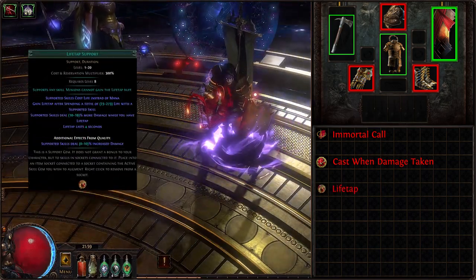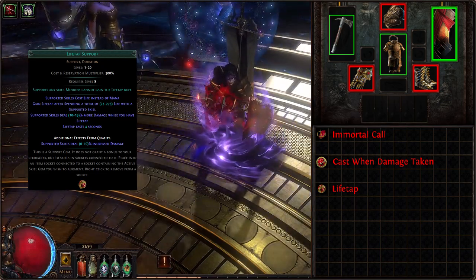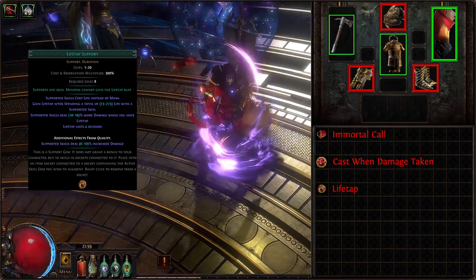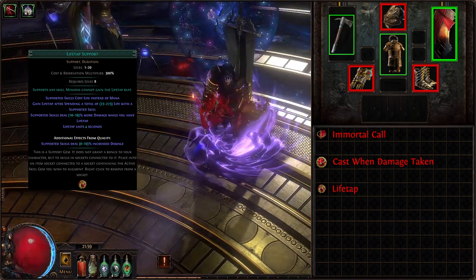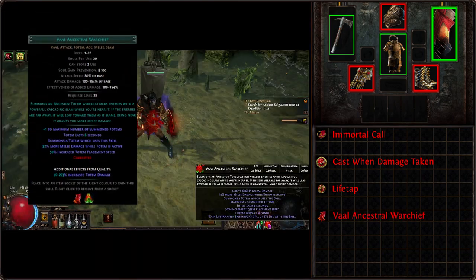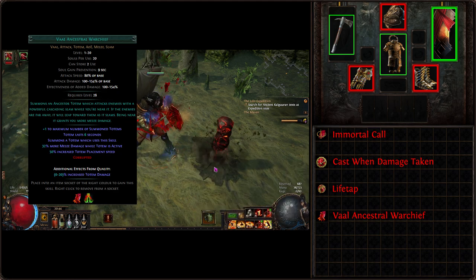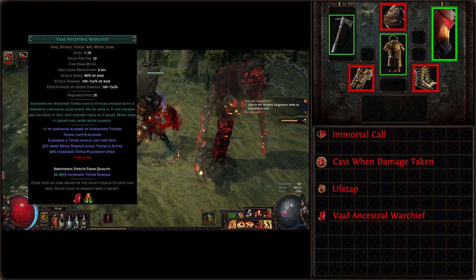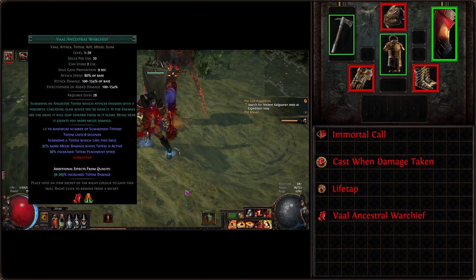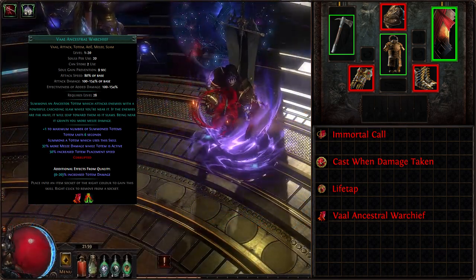Next link is Lifetap, which makes all linked skills use life instead of mana. It's great to have Cast When Damage Taken setups rely on life instead of mana, making them work 100% of the time. The force socket takes a specific Vaal Ancestral Warchief — yet another totem we will use to buff us. We will be using only the specific Vaal portion of the skill, which bypasses the one-totem-placed limit. When Vaal Ancestral Warchief is placed, it grants us more melee damage. This wraps up our gem links.